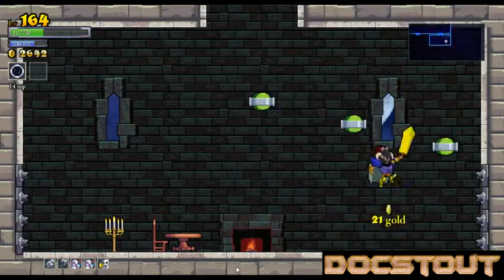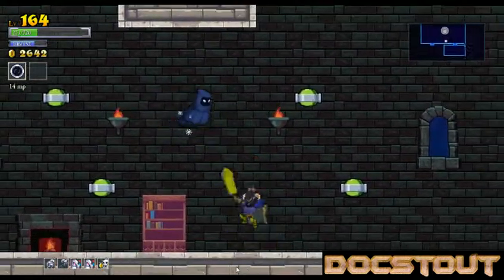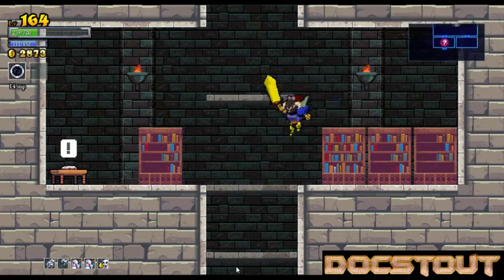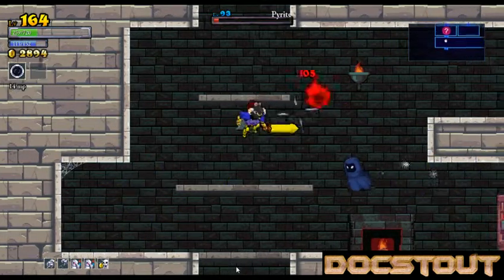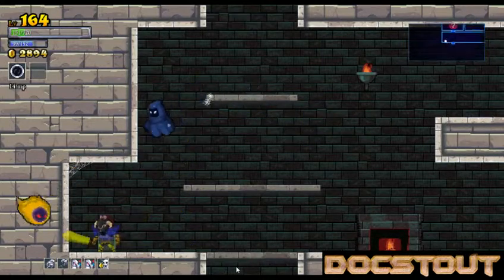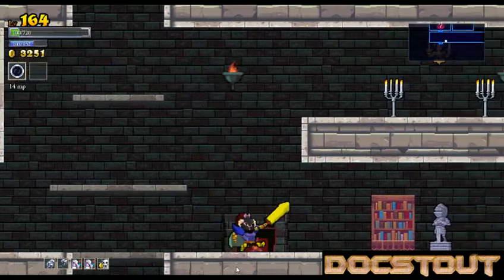Oh boy, I gotta get the hell out of here. I'm glad I noticed that before the trap went off. Another diary room. Worthless. Worthless. That pyrite healed. God, why am I so terrible? I got a bullet. A hundred hit points left.